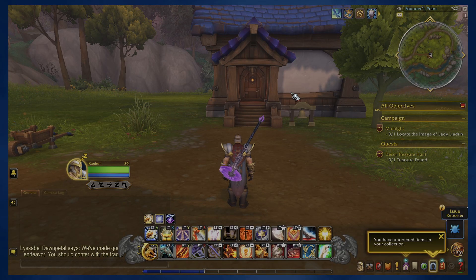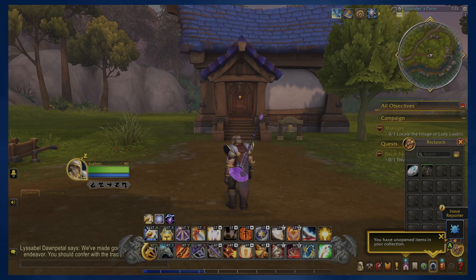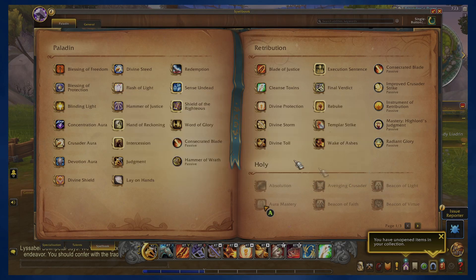I imported my profile over from retail — you can do the same thing if you have a profile set up. So if you open this up, look — there's our radial menus, we can use that. I can open up my bags and the cursor's working there. I can open up other menus — yep, there's more errors. Like I said, that's to be expected.